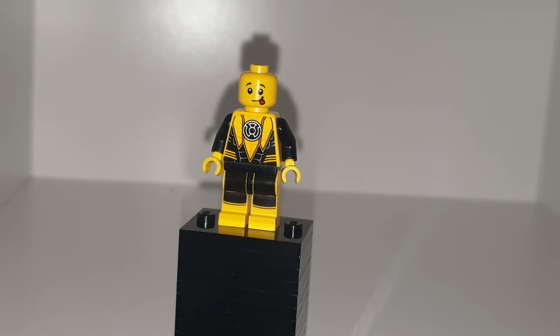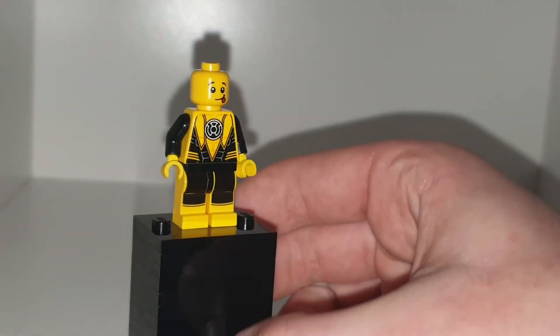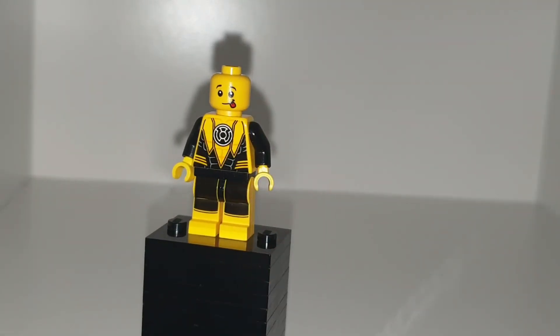The part I'm using is Sinestro's torso and legs, and this head from like a city set. It is one-sided, but if you're going to make this better — he does have some black parts to him because he's wearing like this armor. So that's what I tried to represent with the Sinestro torso, and I don't know a yellow head with red eyes so I just went with a normal one. I didn't know how to get rid of the mouth and the tongue and just have eyes without ruining a figure.